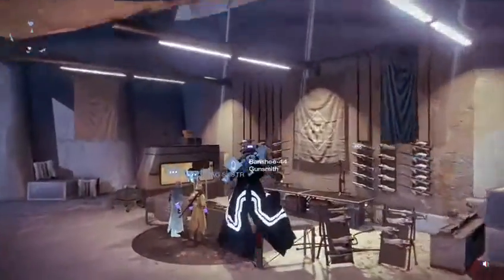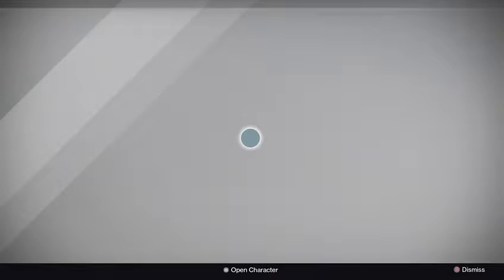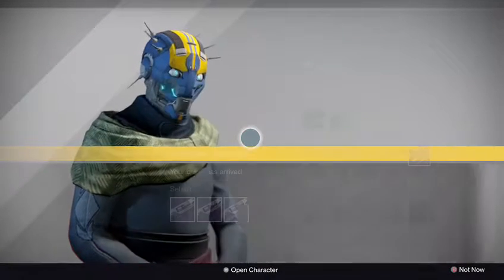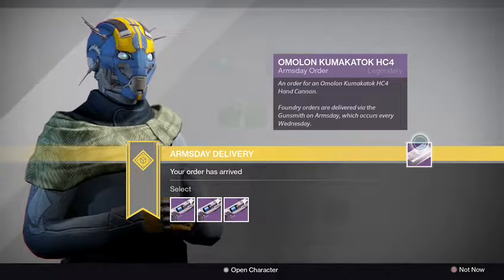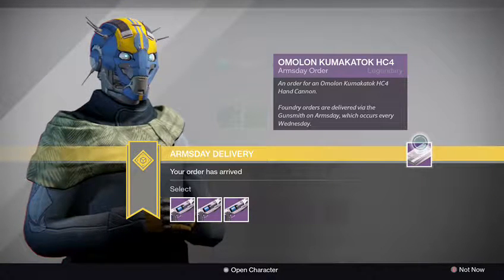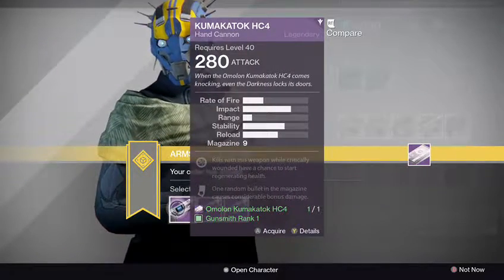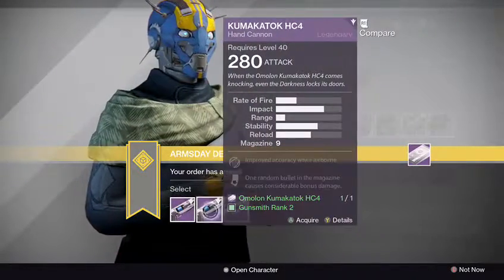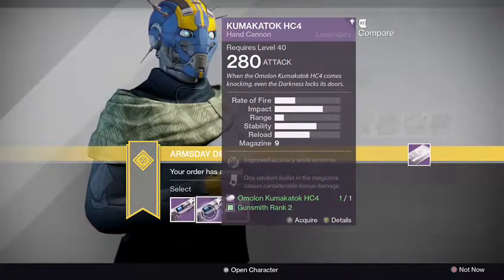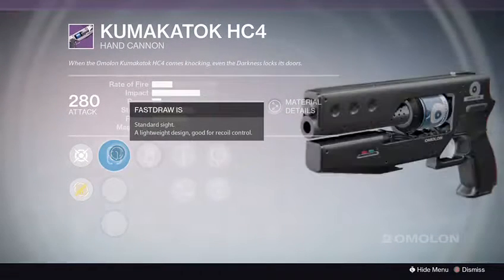I believe the last two weapons were Amelon designed. We got the... oh my god, how do you pronounce this one again — Kumatak HC4 hand cannon. They all have Luck in the Chamber. Talk about a good roll — let's see what the difference is between them.